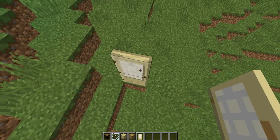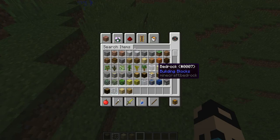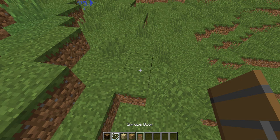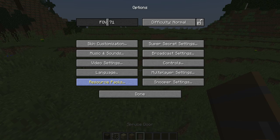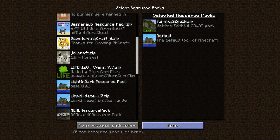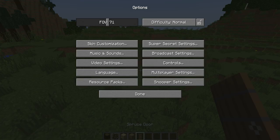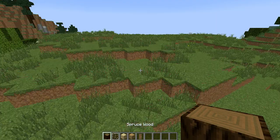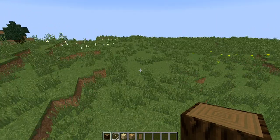Actually, a birch door — no, I'm gonna go with spruce because it doesn't have any sort of window. Oh yeah, that reminds me — I got Faithful texture pack. Okay, it's much better. So I will start with the wood bunker.